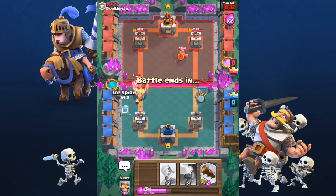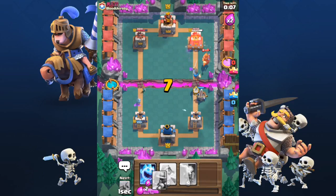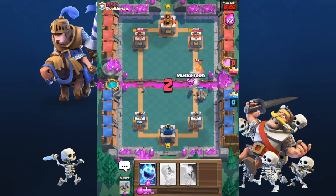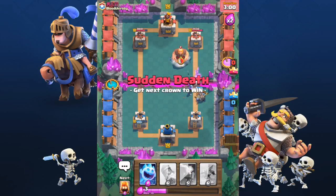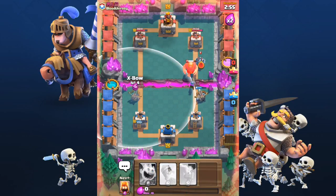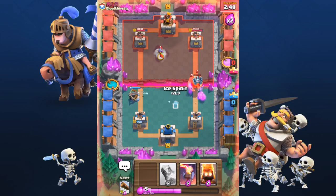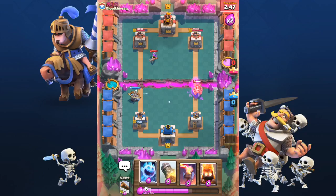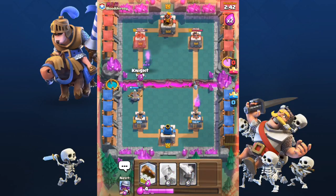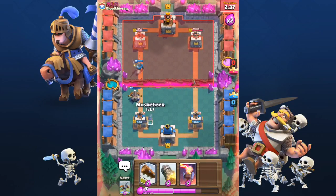If we look at the amount of Elixir that I use to protect my X-Bow and the amount of Elixir that my enemy uses to try to defend against my X-Bow, the math is pretty simple. Including my X-Bow, I used 15 Elixir and I forced my enemy to use 18 Elixir just for defending. When I place my X-Bow in the left lane, I reset the game but I have a huge Elixir advantage. All I have to do is keep defending my X-Bow. At this moment he's forced to use his Lightning, which means he used 6 Elixir and I can place a new X-Bow for free.